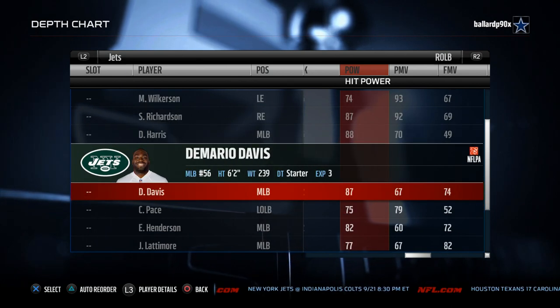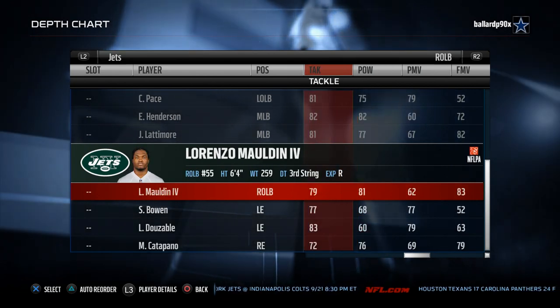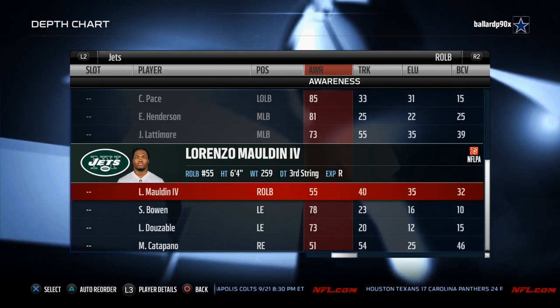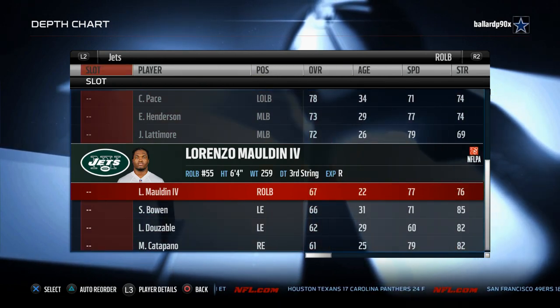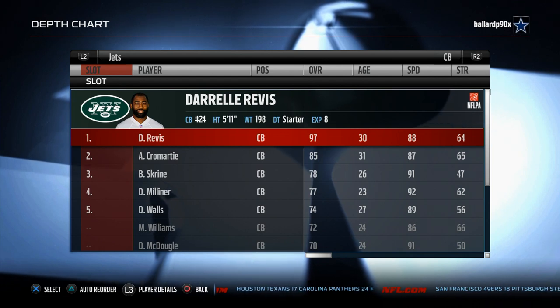Davis has 87 hit power — get him on the field. Quentin Coples, 91 hit power — get him on the field. These guys can hit, these guys can tackle. In my opinion this is the most complete defense. I think they're better than Seattle but you have to give respect to Seattle because of their speed. Coples is money — 78 speed, but he has the acceleration and the hit power. Trevor Riley is a little Madden gem as well if you want to run a 3-4.